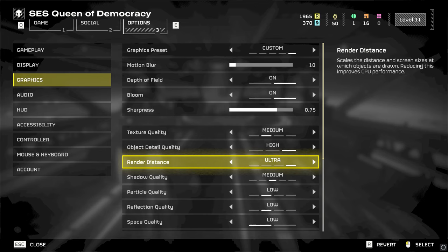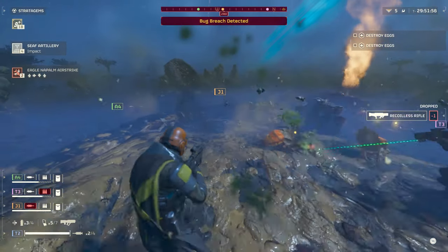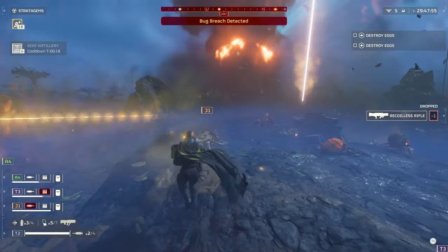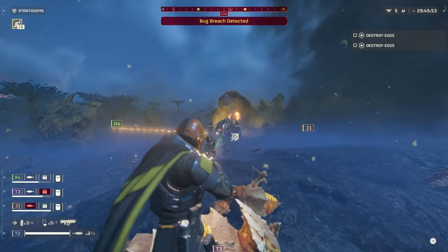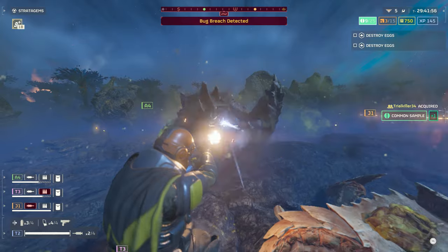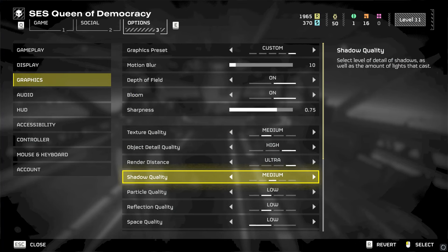Render distance affects the draw distance of objects and how far this happens. The lowest option will narrow your immersion as objects literally won't appear beyond a certain distance and detail will be limited in anything not nearby. Fortunately this setting isn't taxing performance-wise, and you can turn this one up to high or even ultra, with only a 3% difference in CPU performance from lowest to highest.